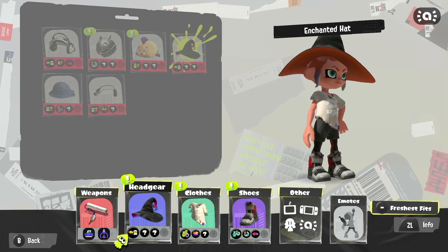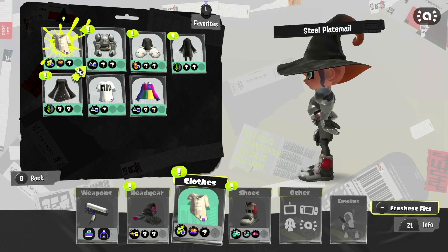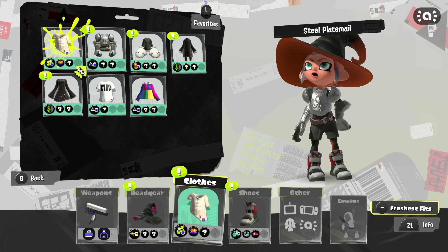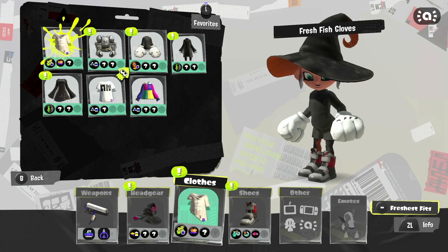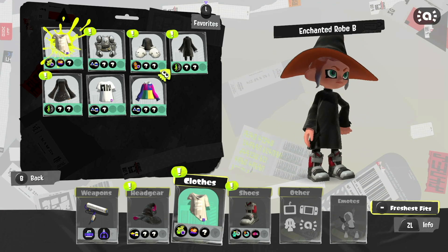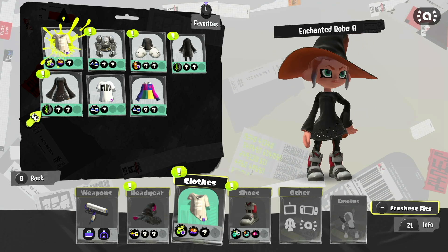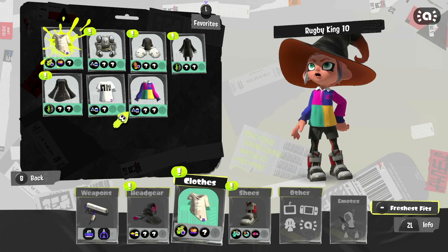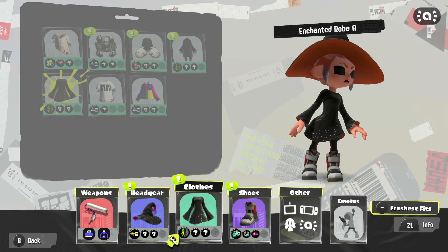Moving over to clothes: we unlocked the Steel Plate Mail which actually looks really cool with that hat, Fresh Fish Gloves which just reminds me of Mickey Mail, Enchanted Robe B, and Enchanted Robe A — I love this one — a white tee and a Ruby King Tee. I'm going to leave that one on because I love that.